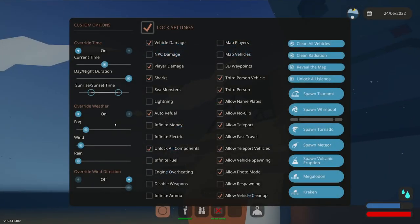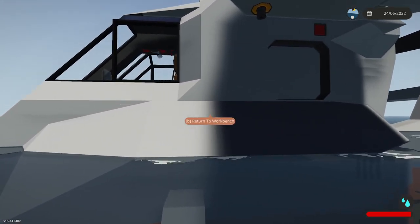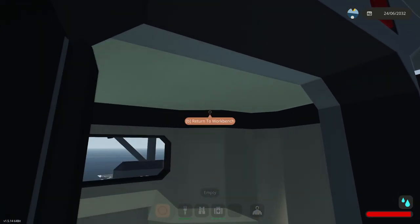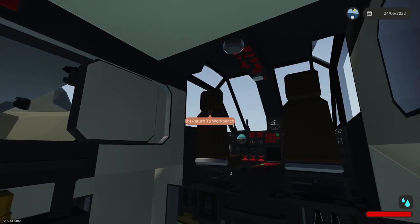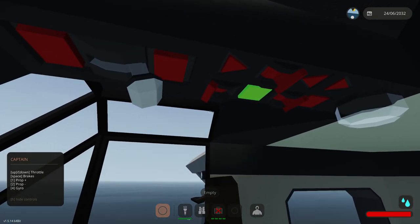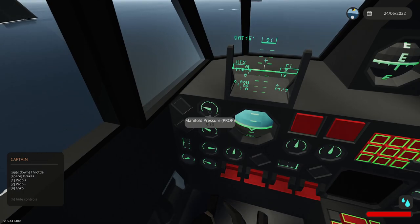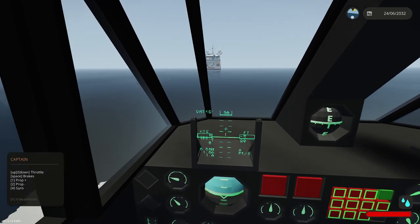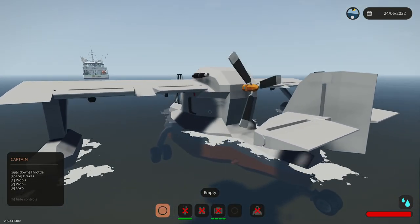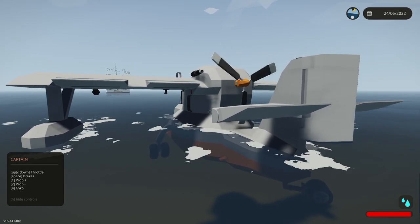Let me make sure weather override is off. I do like that it goes to where it should be on the weather when you shut the override off. I've been overriding the weather sometimes because if it's too foggy it makes it hard to watch the videos. Let's go master power and engine on. We'll do 10% prop because I'm just taxiing. I'm going to turn the gyro on.